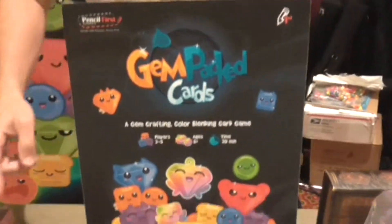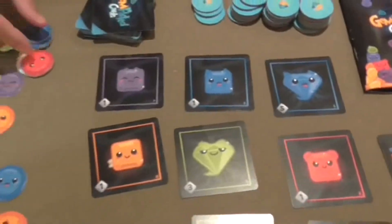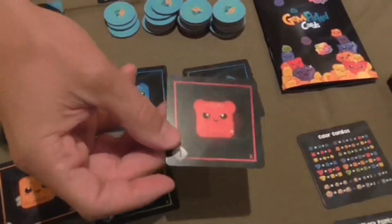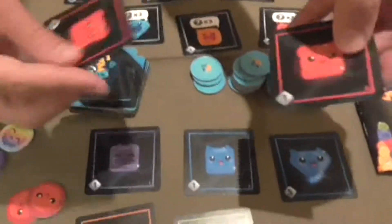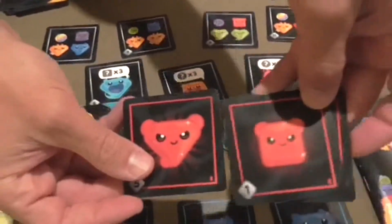What you're doing is collecting these little gemino pips out of space and using them to level up into squares and diamonds. Two pips make a diamond — you take two and trade them in for that card. Two red squares will make a red diamond. That's how you're making more points.